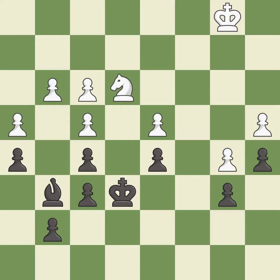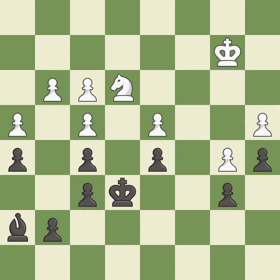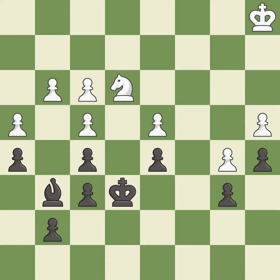This activates the king in the endgame by getting it off of the back rank. That's not a mistake, but it's not the best move either. This moves the bishop to a more active square, making it gain scope. This is the strongest option.